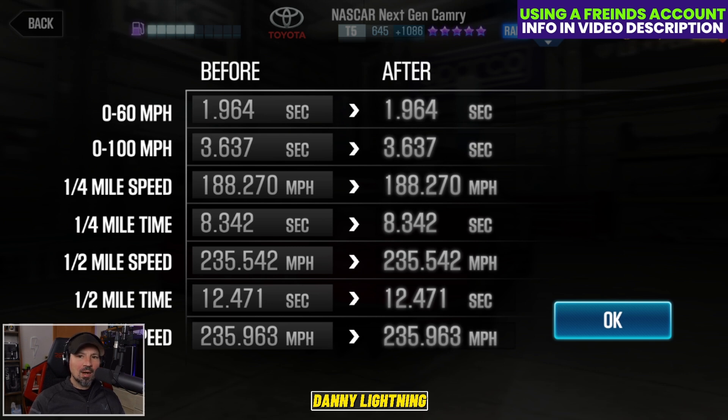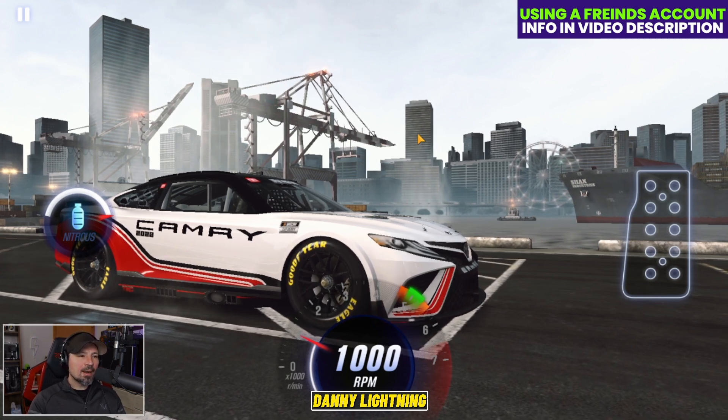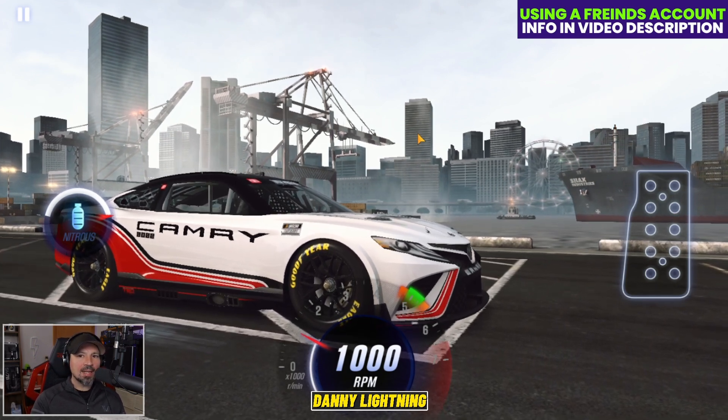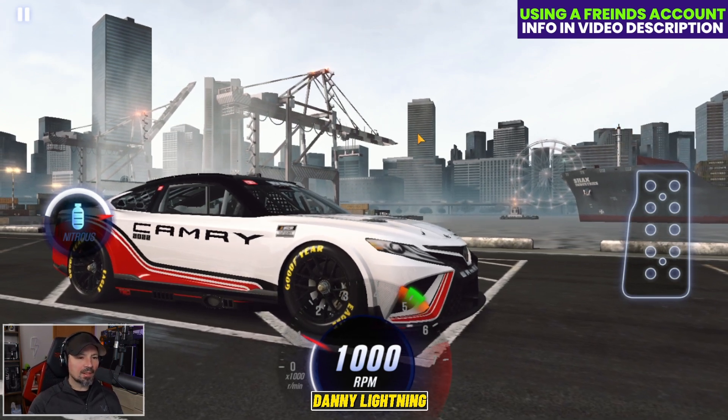We don't really want to run faster than our dyno because this is a low performance point high Evo tune. This should probably put you around the 12.4-ish lobby. If this tune works, it will allow you to win live races without beating the dyno time and never get pushed into faster and faster lobbies. These type of low performance point high Evo tunes always let your car stay in the same lobby, which is what we want for live racing.